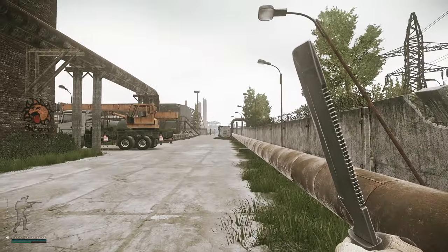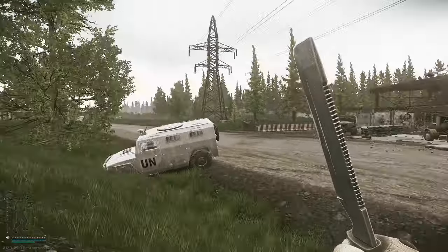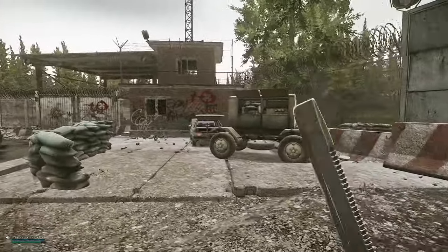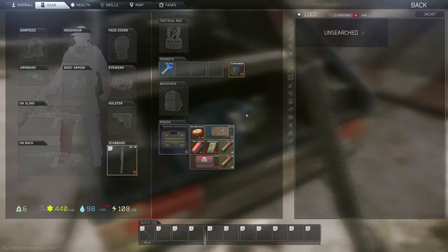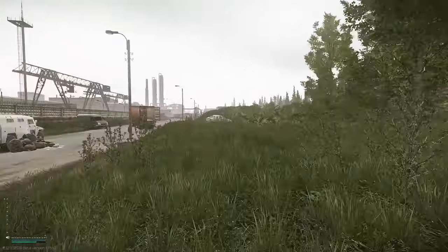First we need to get the dorm room 114 key. You can either purchase it off the flea market or hunt it down. It spawns on customs in this blue jacket located in this trunk around the military checkpoint area. It's usually a pretty common spawn so be sure to check for it every time you pass through.